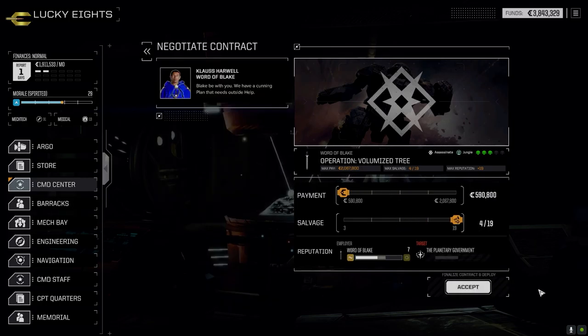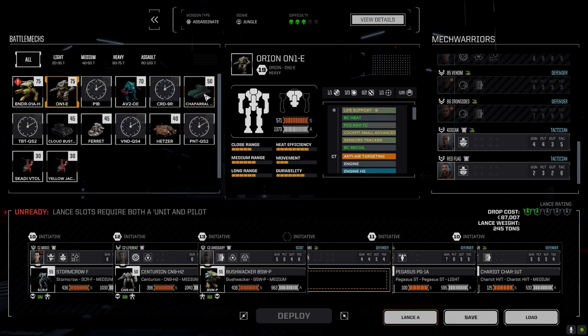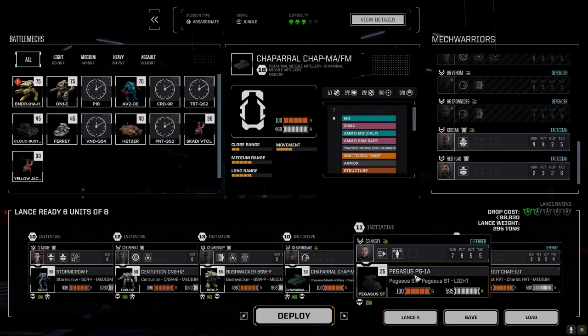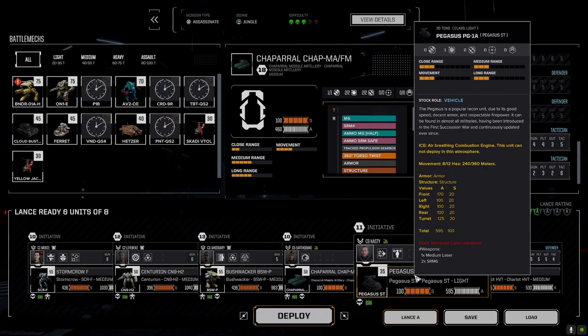We're going full salvage, hoping to get something half decent out of this. Bring the third lance in — load Lance C. That's probably going to be off kilter. Move out Nasty Prime Time. We've got a couple more: Earthquake can come down, Vehicle Pilot — and we were going to run the Arrow, I think. The Pegasus wasn't going to be running this lance, but maybe we let it go.